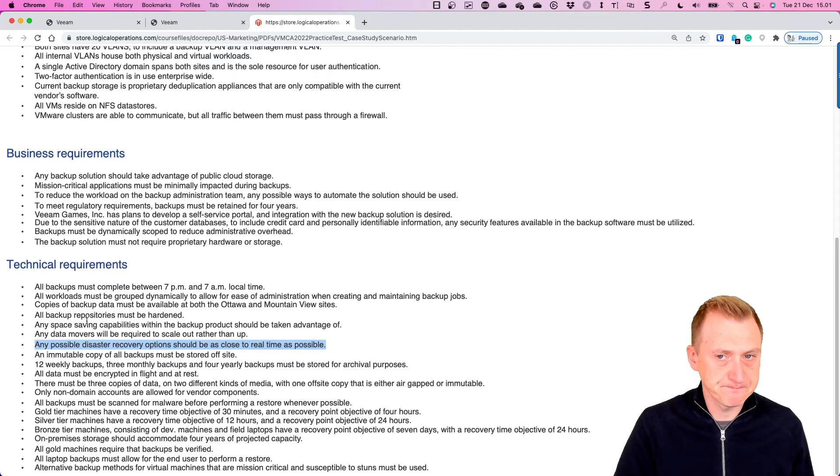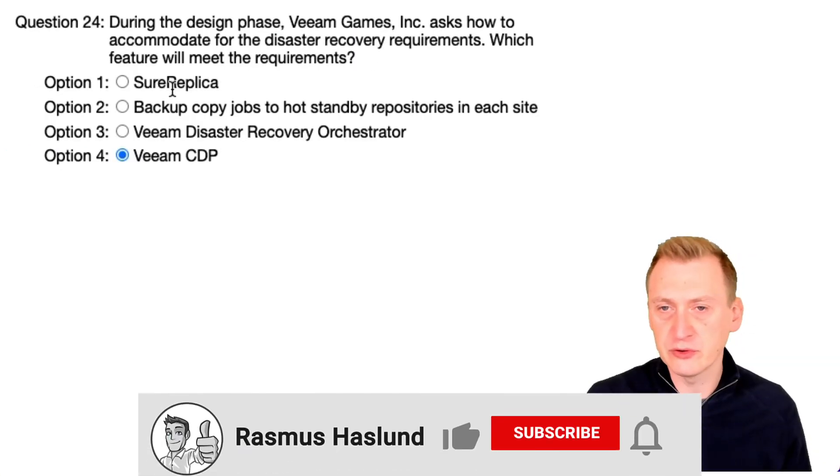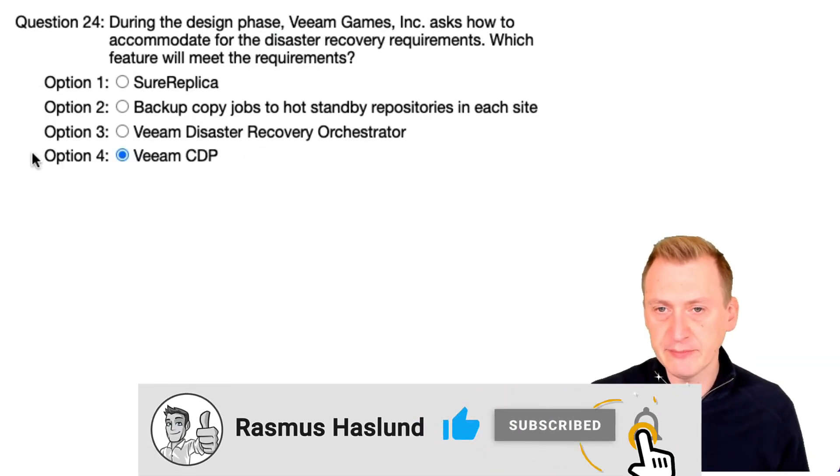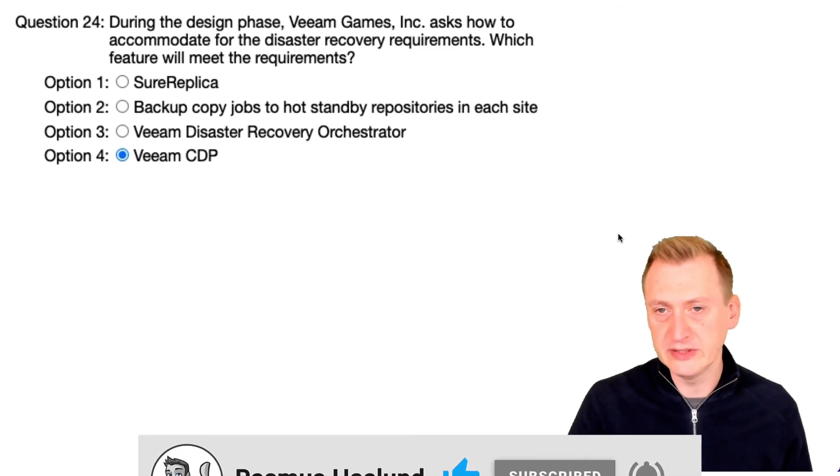Nothing else seems pertinent. It talks about recovery or verified gold machines and it's only backups, so nothing that really pushes me toward using replicas. For this example, I'm going to go with Option 4 — VM CDP.